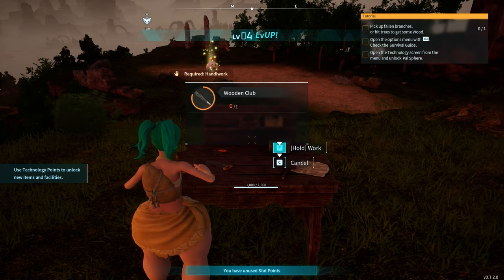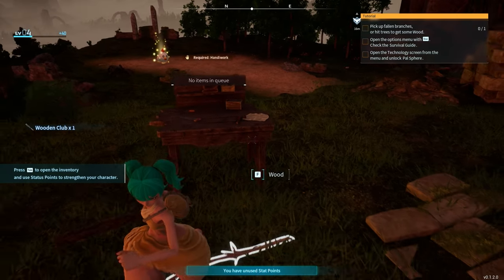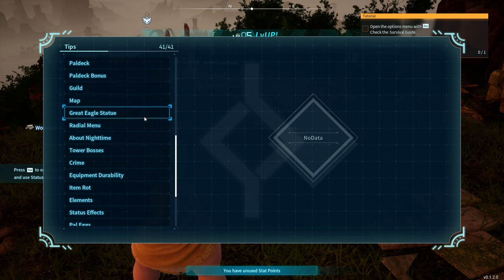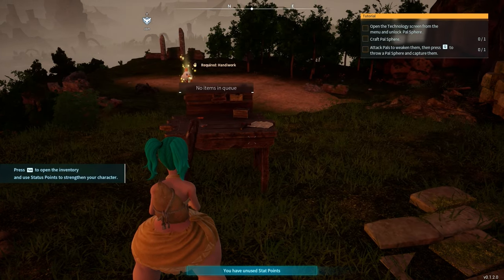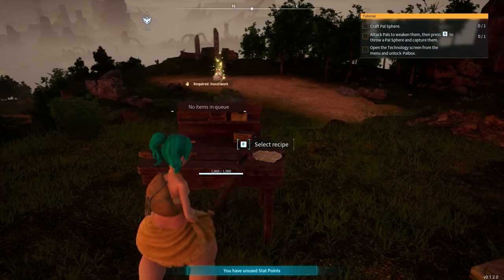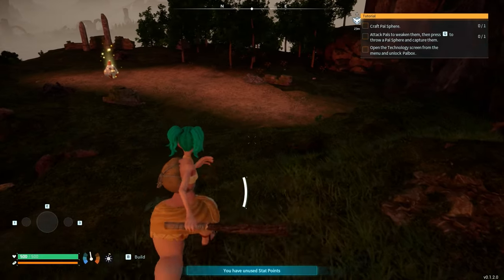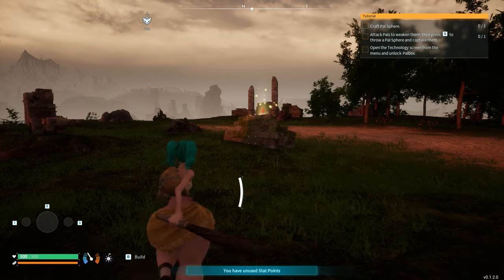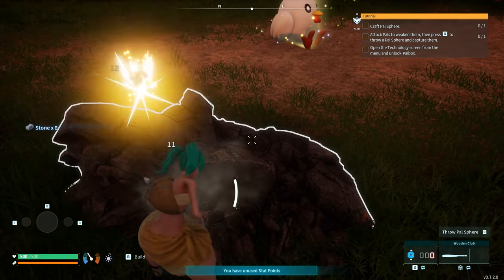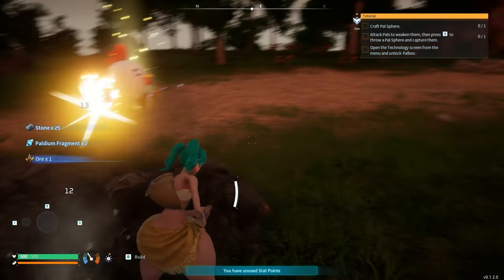Beautiful — this is exactly what I wanted. We need to pick up some wood, and hit escape to check the survival guide — every tutorial in the game. Open the technology screen and unlock pal spheres. Then we need to craft said pal spheres — we need Paldium and stone. Let's go find some stone. I can't believe I got a shiny spawn, I really need to get some wood quickly. I got two Paldium fragments — that should be plenty, and I got some ore.